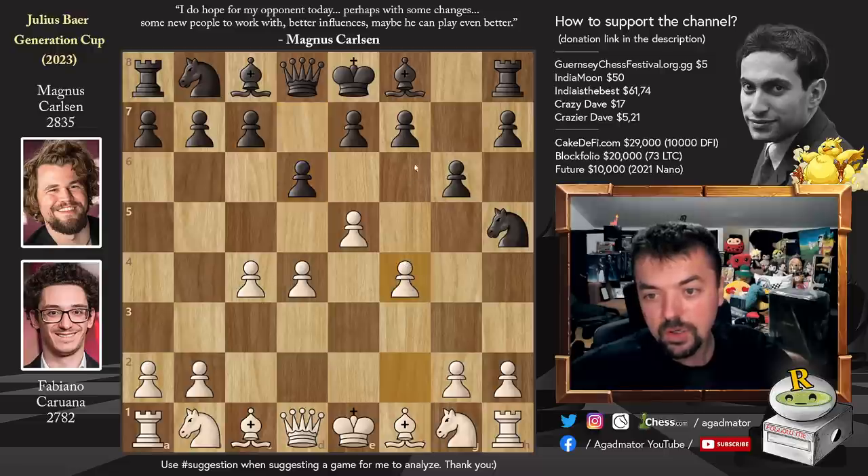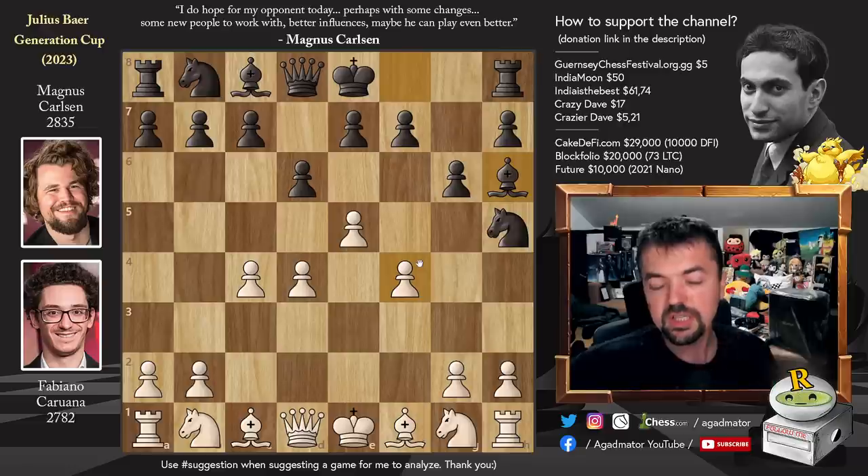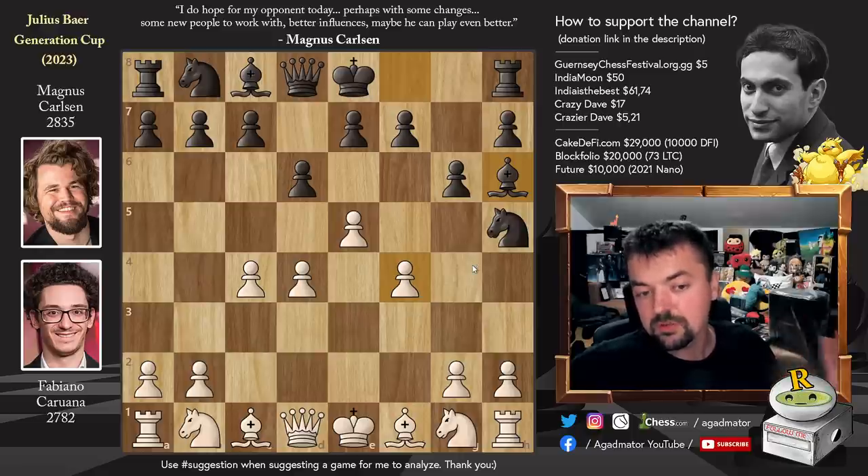So d6, pawn to f4, and bishop to h6. This is the position we should discuss because it could already be considered a critical position. I've allowed the engine to really crunch the numbers here up to move depth 45.